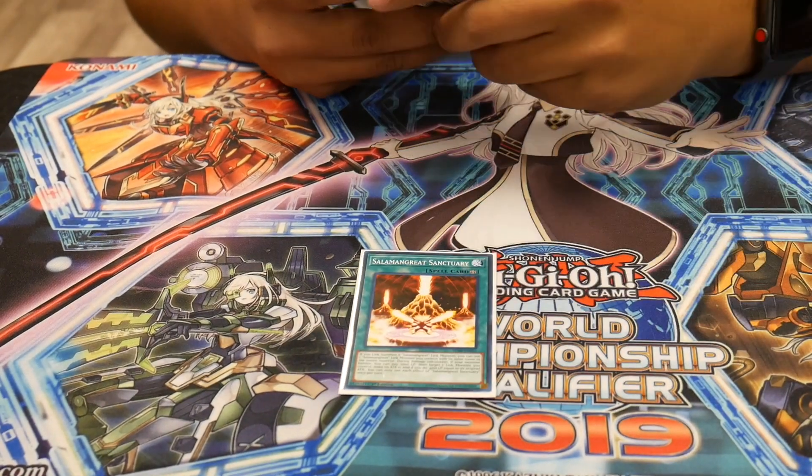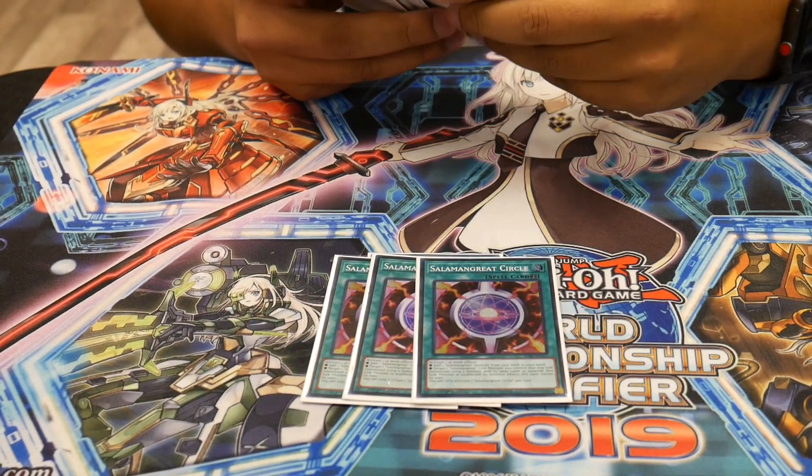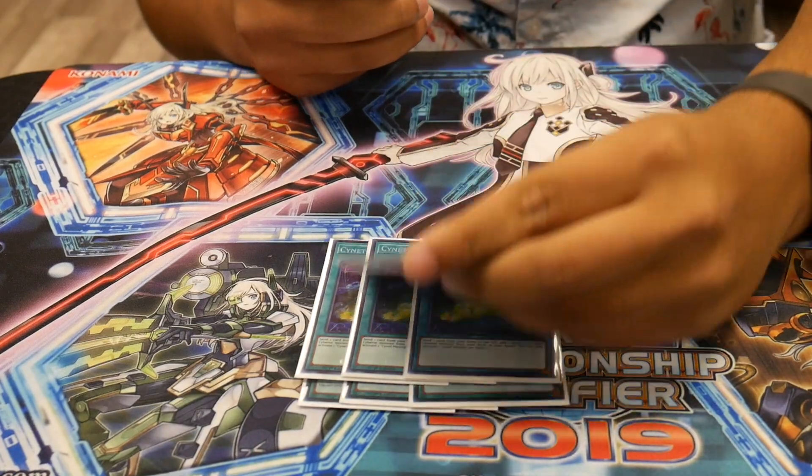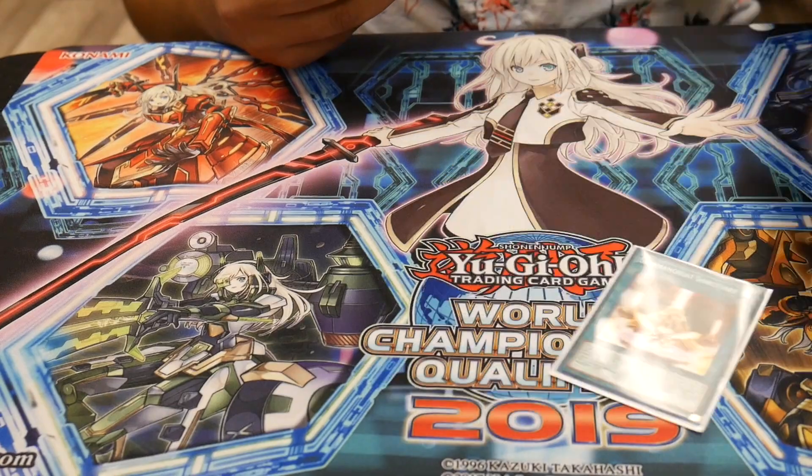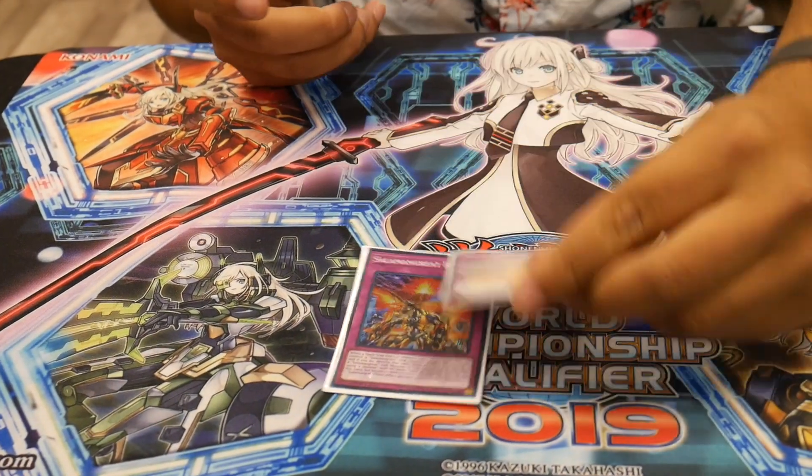For spells: Sanctuary, three Circles, three Signet, two Call By, and two Twin Twister. For traps, just the one-of Roar and Rage.